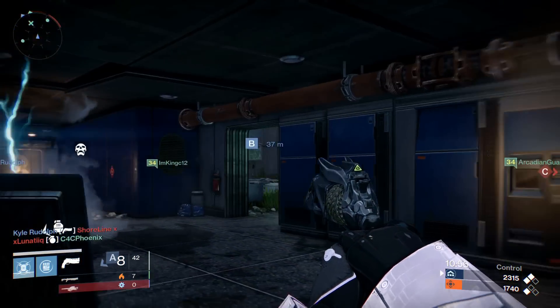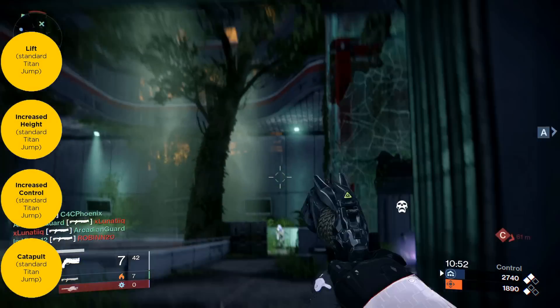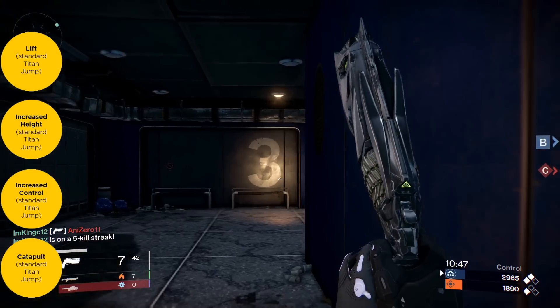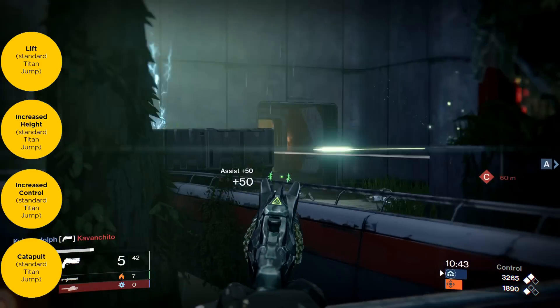Moving on to the jumping perks — all of these are the same for the Titan. We have Lift, Increased Height, Increased Control, and Catapult. These haven't changed; they're the exact same jumps for the Titan.